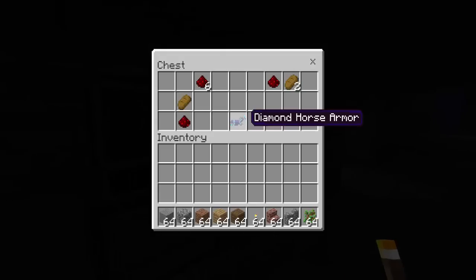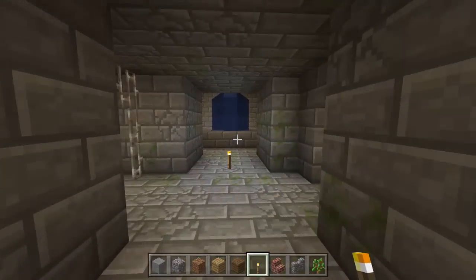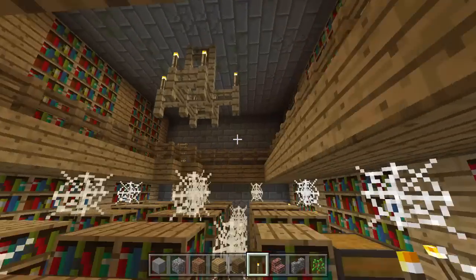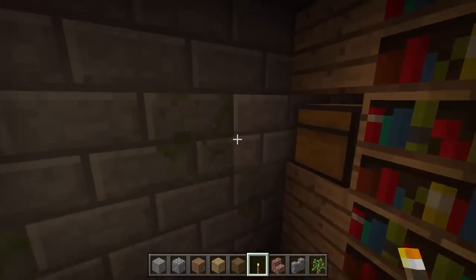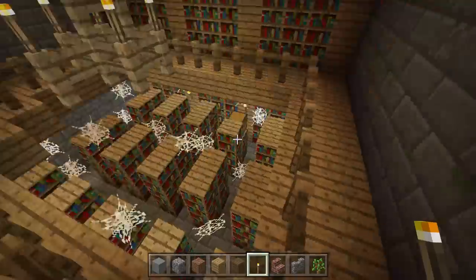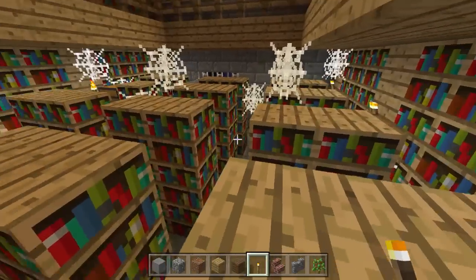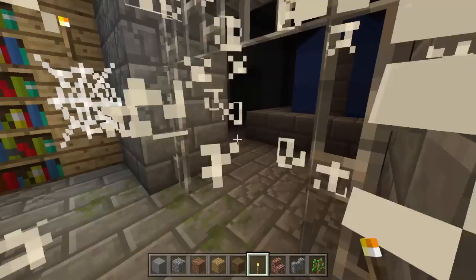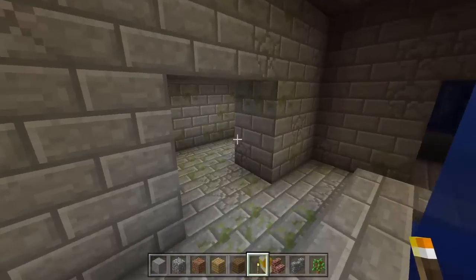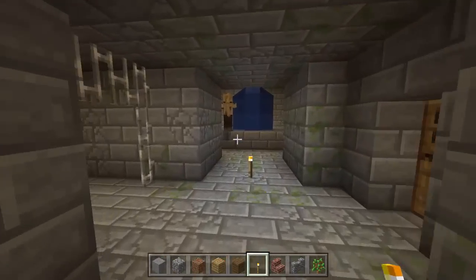Down here we have chests with some diamond horse armor, some bread, and redstone - not bad, you get diamond horse armor. I also saw a library over here - yes, it's right over here. You have a bunch of bookshelves and there's a chest right here with enchanted books - Luck of the Sea II - as well as paper and a compass, which is really cool. There's probably a bunch more to explore in this stronghold but I'll leave that to you guys so you can explore without ruining the surprises. Thanks for watching, leave a like if you enjoyed, and I'll catch you in the next video - peace!